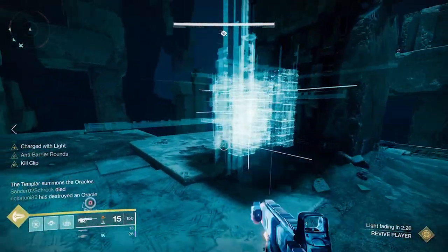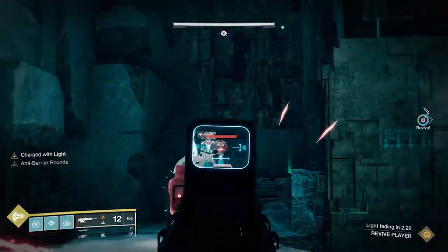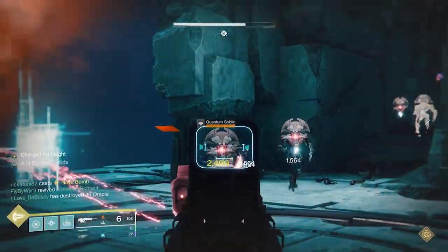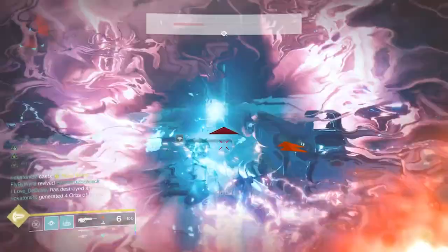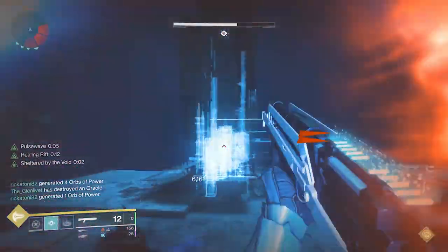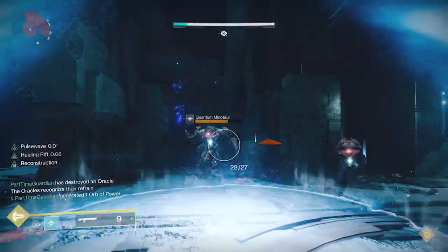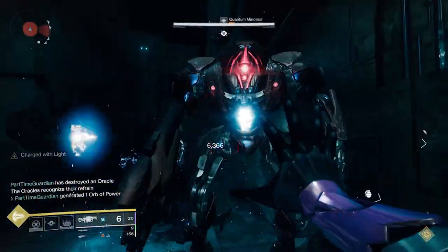The easiest way to do this is to have everyone fan out across the map and have everyone cover an Oracle. Obviously there are more Oracles than Guardians, so we had one person cover two of them — in our case middle and L1, or stairs. Then everyone else went to L2, L3, R1, R2, and R3.